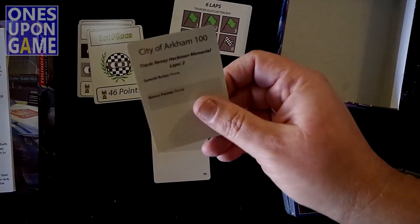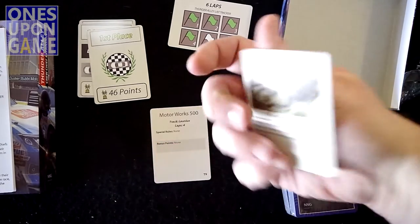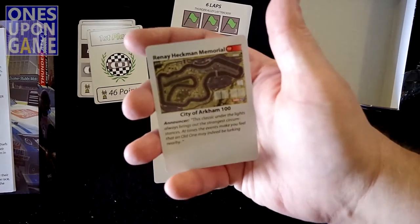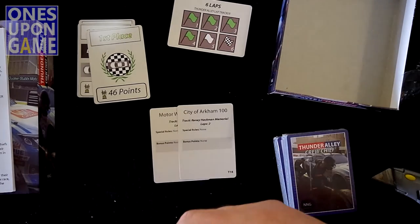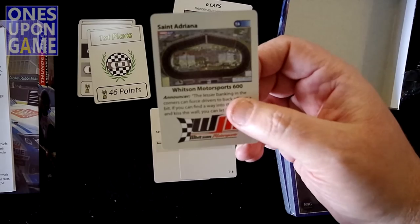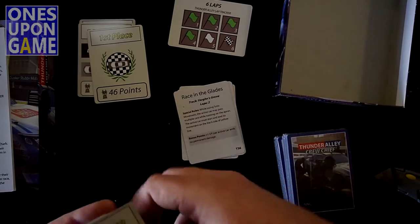You're going to get tracks here. MotorWorks 500 is on track Launius. There are no special rules and no bonus points, but you do four laps — so when you use your lap card, you can use the four-lap card. City of Arkham 100 uses the Rene Heckman Memorial track, runs two laps, no special rules, no bonus points. St. Andriana uses the Whitson Motorsports 600, a three-lap track. So you've got several track cards that set up different things.